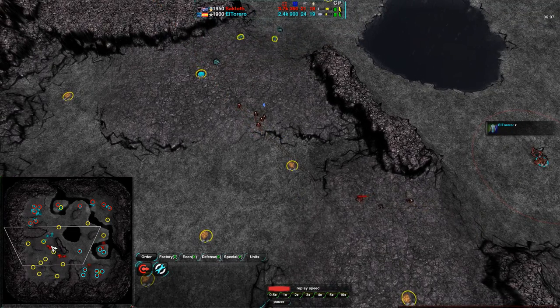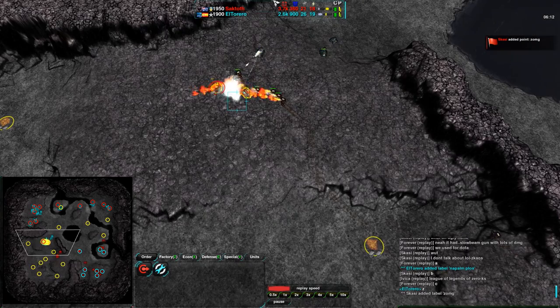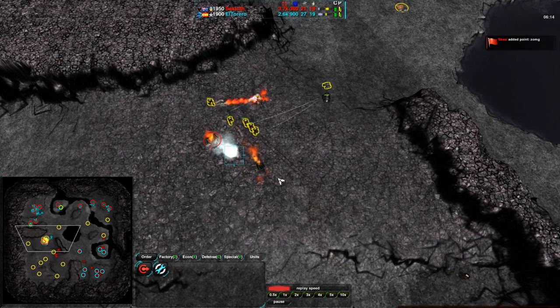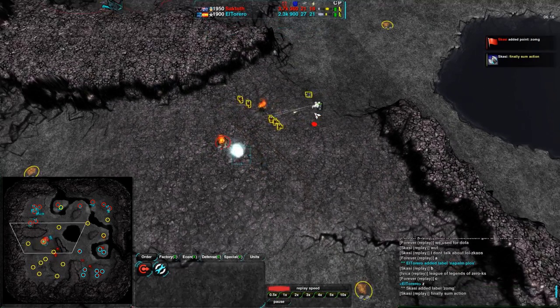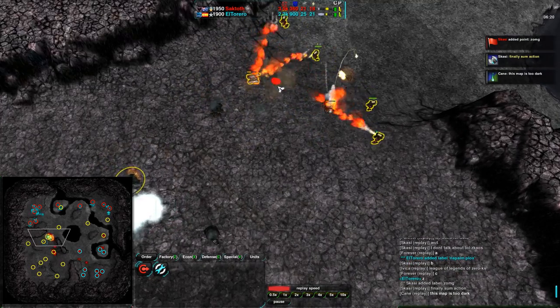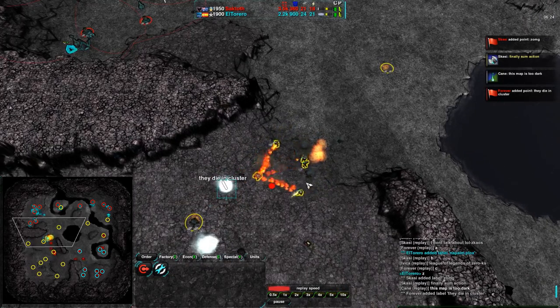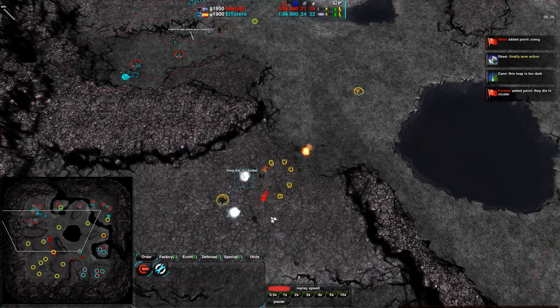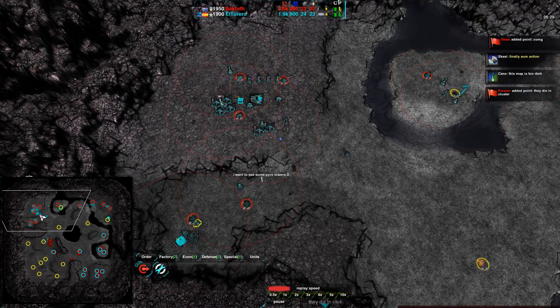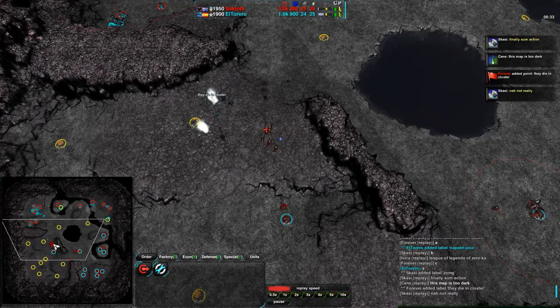However, I think that Saktoth's just going to continue going for Pyros and keep pushing that — expanding towards the southwest and getting rid of everything that El Torero's trying to do there. Pyros doing a wonderful job getting rid of the units that have been built. As a group, Levelers would probably be fine, but individually, as we can see, the Pyros simply overwhelm them.